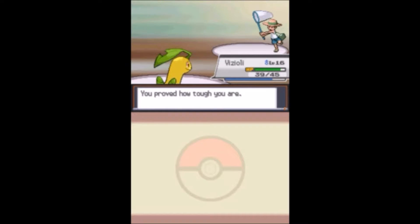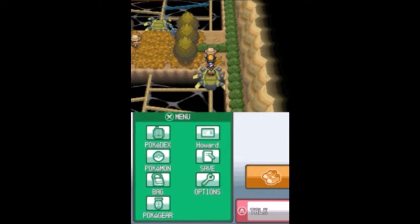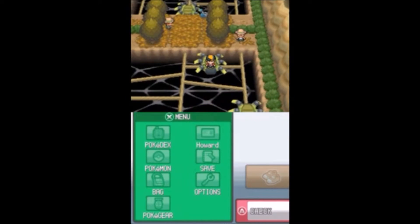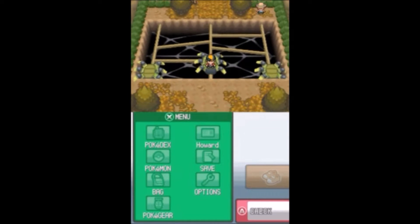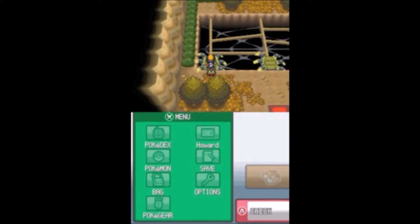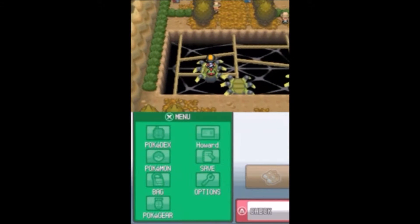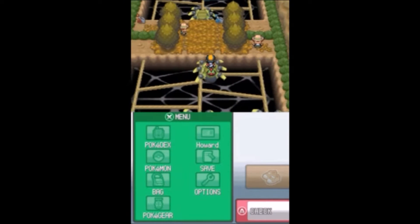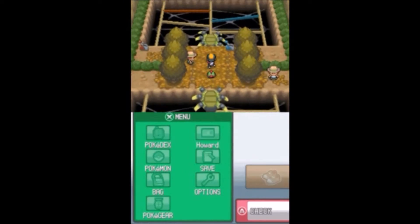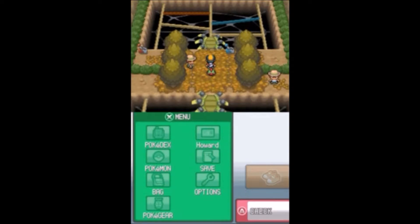We defeat this trainer. I think there's a double battle, and there might actually be two more double battles. There's one guy right there and then a double battle up at the top, and then we can take on the gym leader. Pretty sure this path takes us to the middle. Let's take on this next guy and see what he has - hopefully nothing as scary as a Tyranitar. Definitely won't have Bug-type Pokemon because it's randomized.